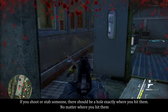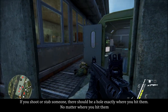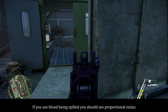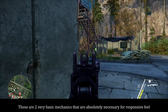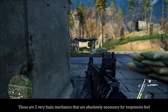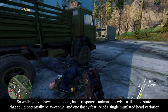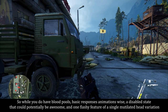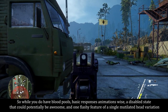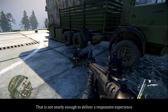If you shoot or stab someone, there should be a hole exactly where you hit them, no matter where you hit them. If you see blood being spilled, you should see proportional stains. Those are two very basic mechanics absolutely necessary for a responsive feel. So while you do have blood pools, basic animation responses, a disabled state that could potentially be awesome, and one flashy feature of a single mutilated head variation — that is not nearly enough to deliver a responsive experience.